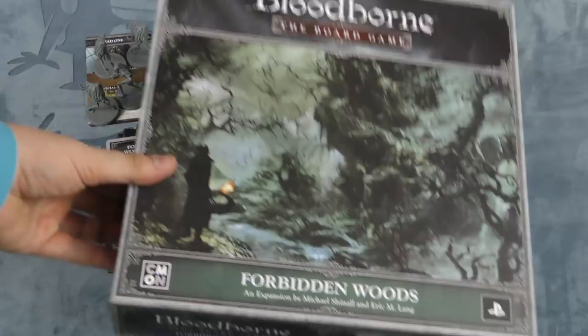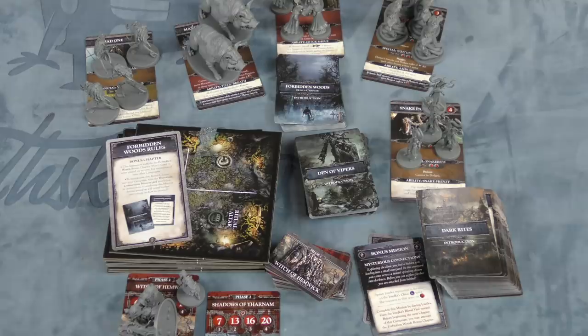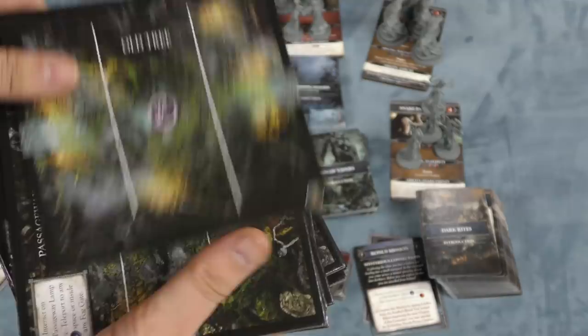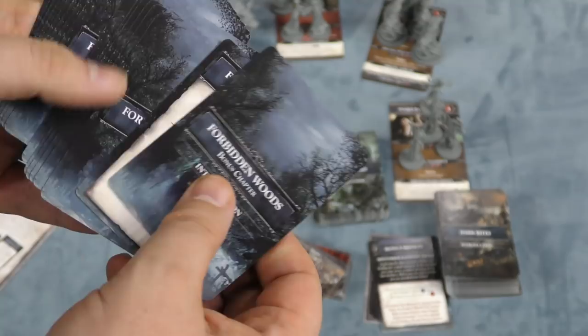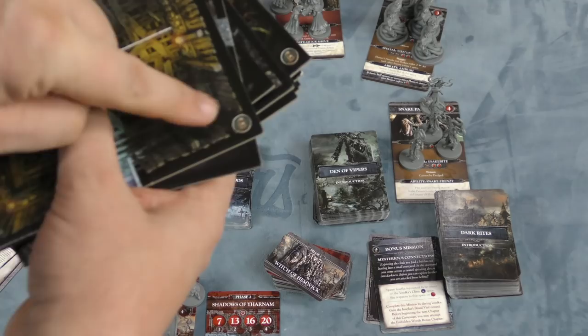First we're going to take a look at the Forbidden Woods. In this expansion we have a bunch of new tiles, and these tiles are only used with this expansion. There are two new scenarios: Dark Rites and Den of Vipers, above the Empty Shack. There's also a Forbidden Woods bonus chapter you can add to anything. The tiles are marked in the corner so you know which ones belong here.